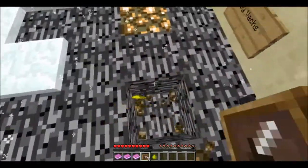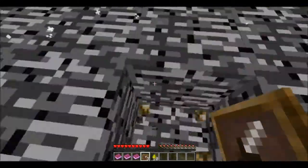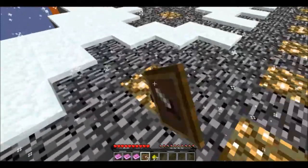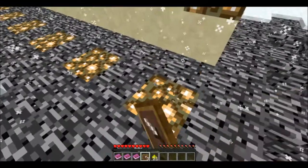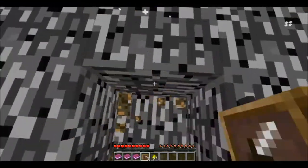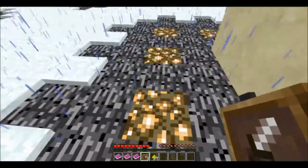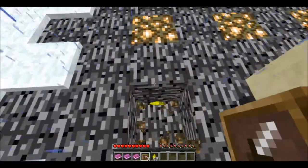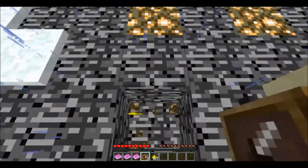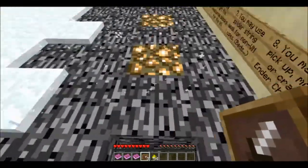Since we're allowed to break blocks, I think I'm going to take this glowstone since I have a feeling we're not going to have much at the start. I'm thinking we're going to pick Skylight B because it has food and wood apparently - it's like the best of both worlds. I'm just going to pick up a little bit of this glowstone just in case we need it, because there are monsters all over this map.